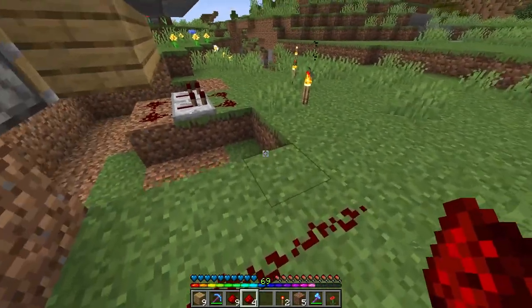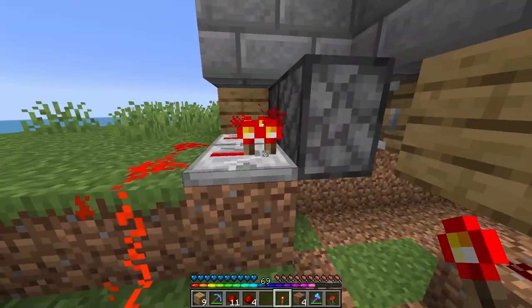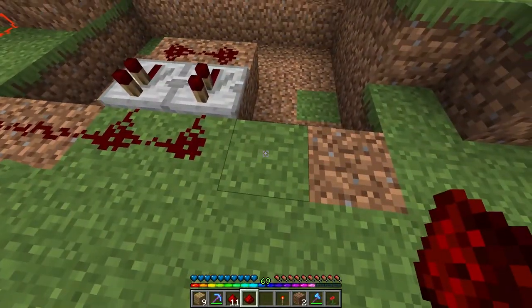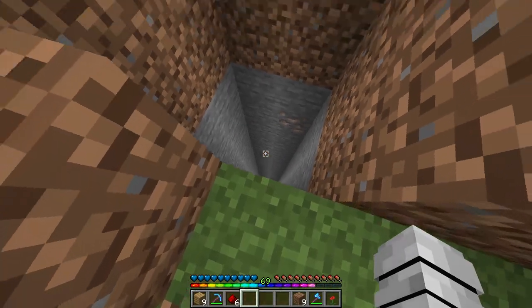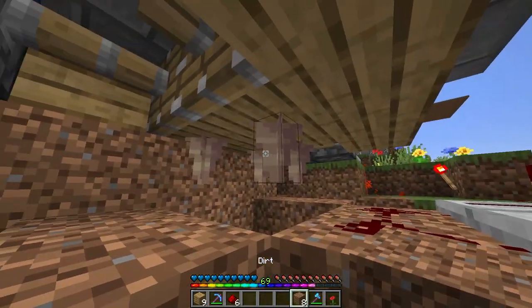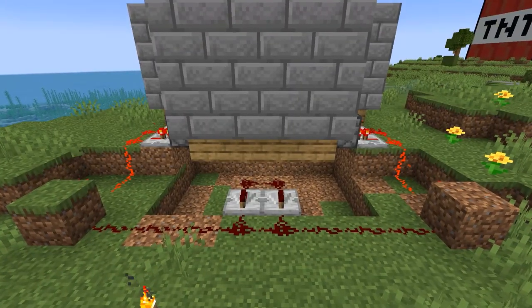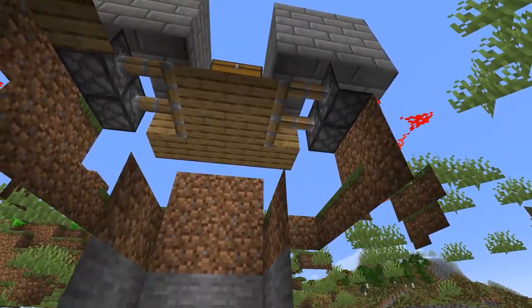After that, place three redstone dust behind the repeaters, then place a block with a redstone torch on it facing the redstone dust line you just made. Then connect the redstone dust from the middle to the side of the block with the torch on it. Repeat the same steps for the other side, and create a 2x2 hole in front of the trap chest with dripstone at the bottom — or place them on the top as well if you're unsure it'll kill them. Here are some replay shots to make sure you got it correct.